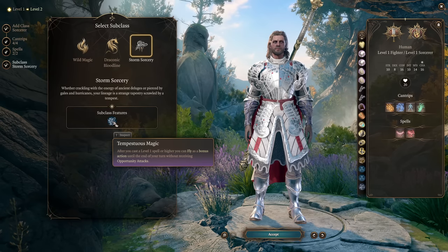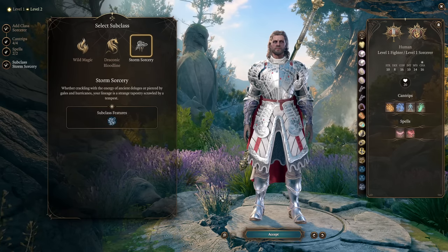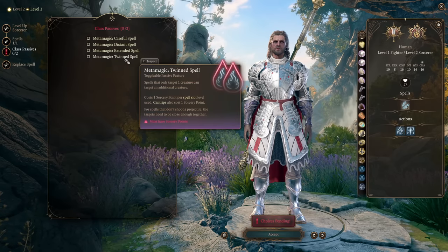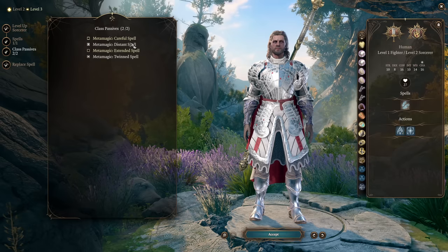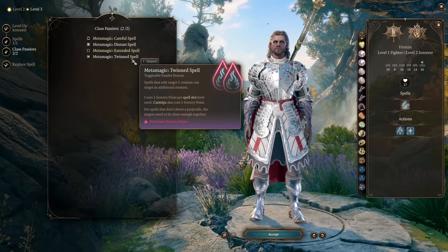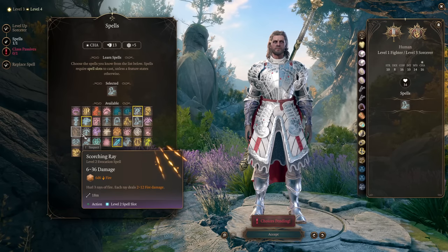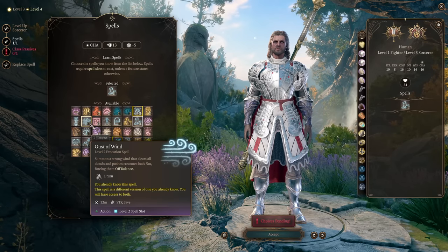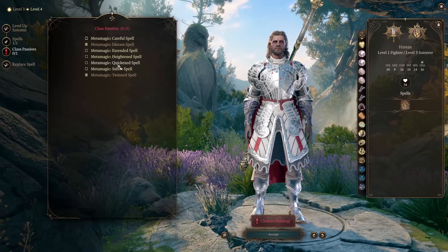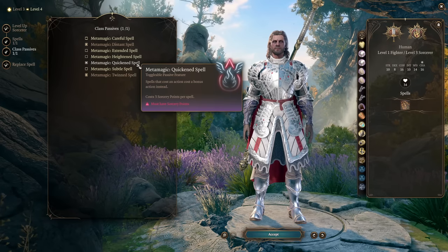Our subclass of choice to make the most broken concentration sorcerer is Storm Sorcery - after casting any spell of level 1 or higher, we can use a bonus action to fly. At level 2 pick whatever spells you like. Go with Twinned Spell and Distant Spell metamagic so you can cast from more range, or Quickened Spell to dual-cast for two targets. Every time you level up, pick whatever spell you like - it doesn't matter for this build.